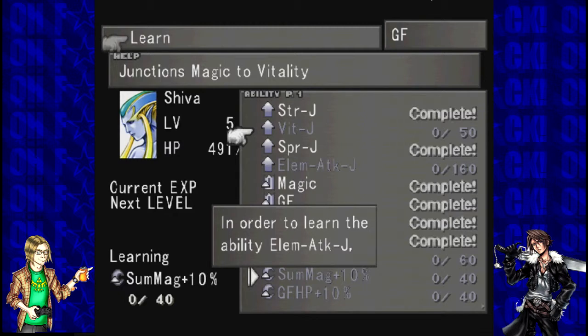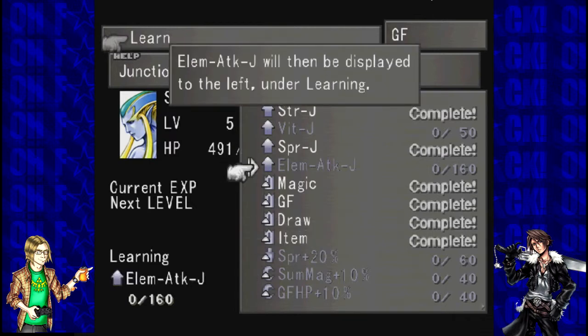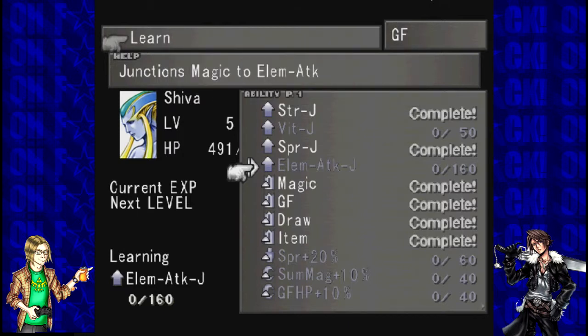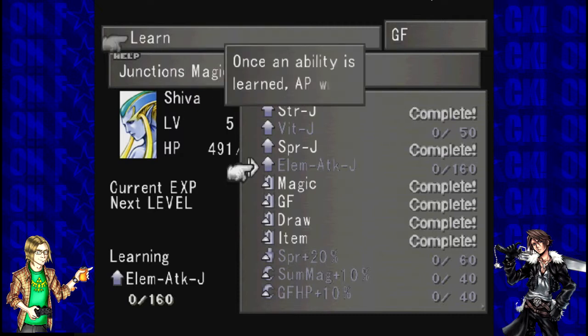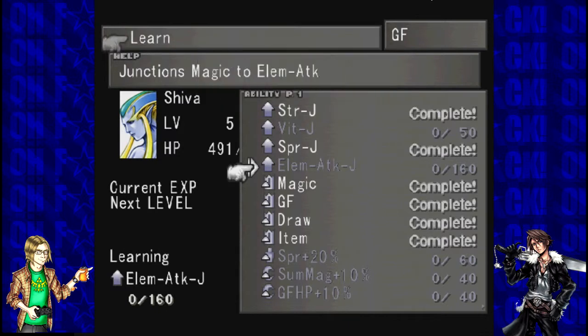In order to learn the ability Elemental Attack J, you need 160 AP. Move cursor down and confirm. Elemental J will be displayed to the left under 'learning.' When on, AP gain will be used for Elemental Attack J until it is learned. Once the ability is learned, AP will automatically move to an ability not yet learned.